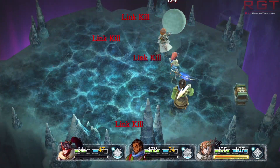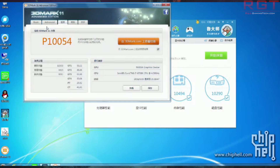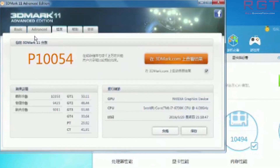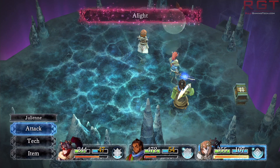So what about the performance? Because at the end of the day, specs don't matter — it's what the card can actually do. 10,054 if you are dealing with the performance setting of 3DMark 2011. And the extreme setting is 3,867, which as I mentioned just slightly pips the GTX 960 to the post.